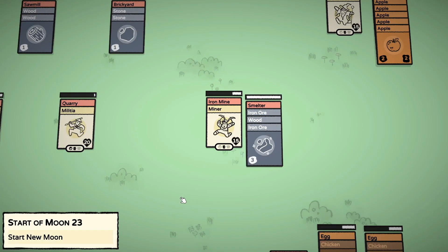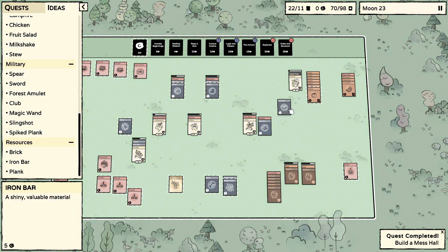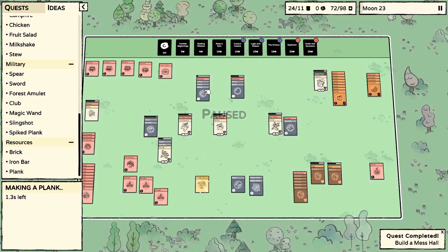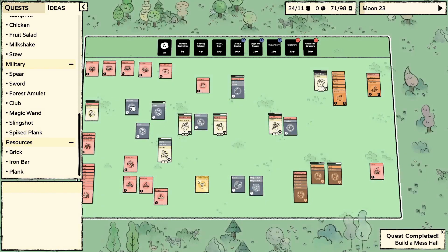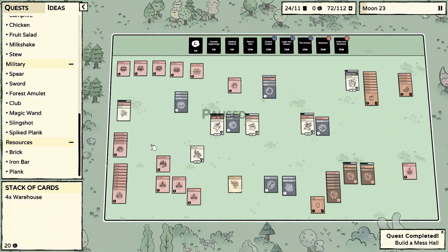That animal pen is going to become super critical and we're definitely probably going to need more stoves too. Two wood, two planks, and an iron bar — wait, no! It's trying to make something else. An iron bar and a plank — is that a shield? I think so.